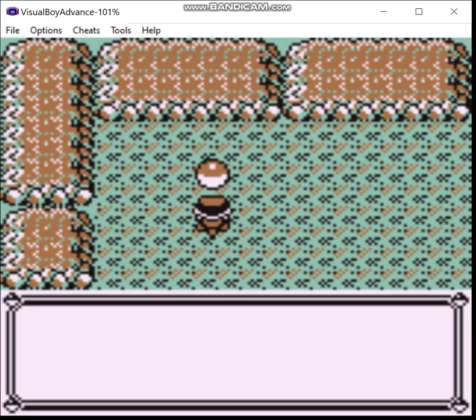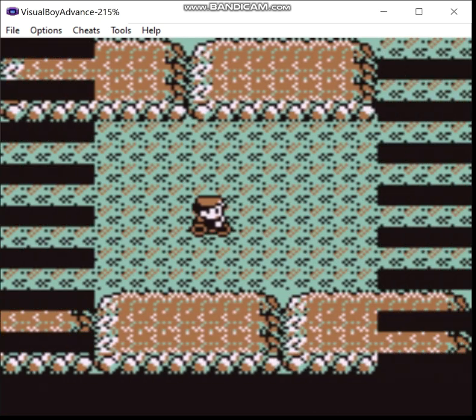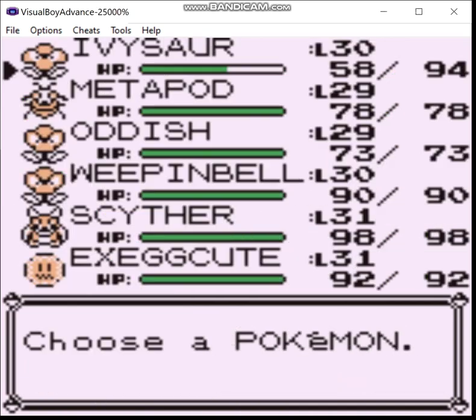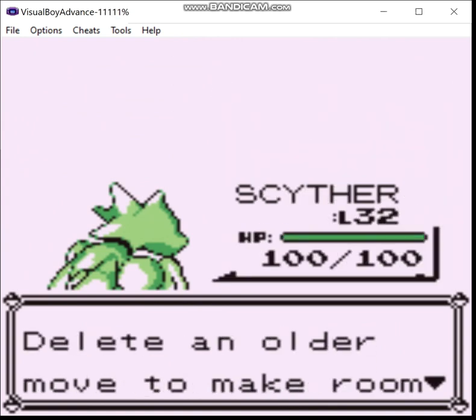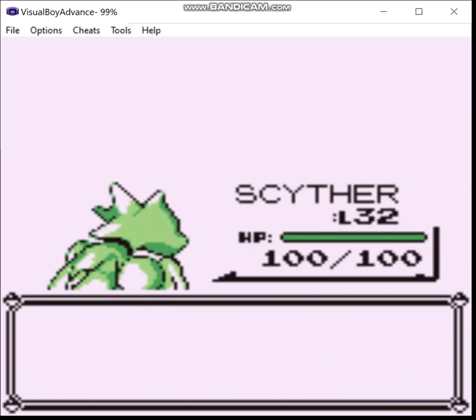Anything over here? Yep. TM-19, which is Rolling Kick. Swords Dance. I know that getting crits will completely offset this, but Swords Dance is just potentially a lot more consistent.